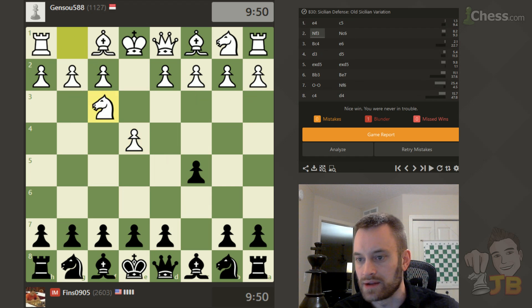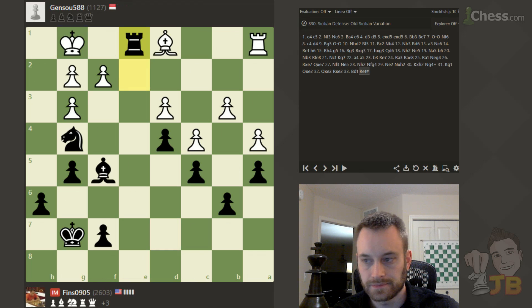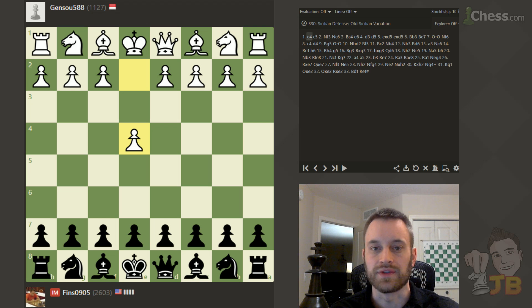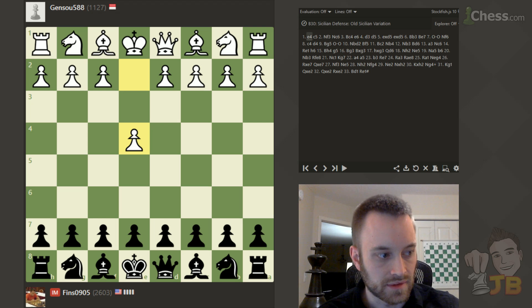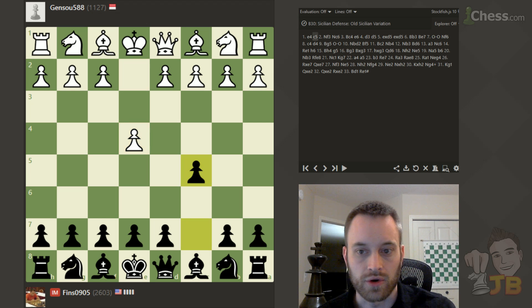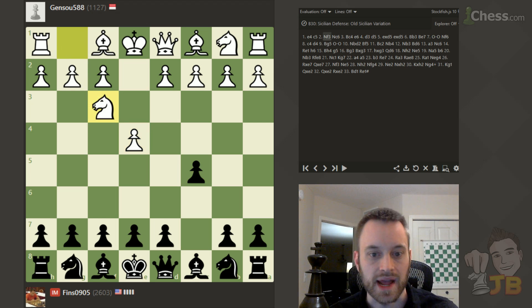Let me switch to the analysis board — we'll pull this game up. So I'll do what I always do when I'm analyzing these games: try to go through it once on my own, draw some conclusions, some relevant points, things I want to consult the engine on, and only later add the engine as the final step. Very important to do this — draw your own conclusions, think independently, think actively.